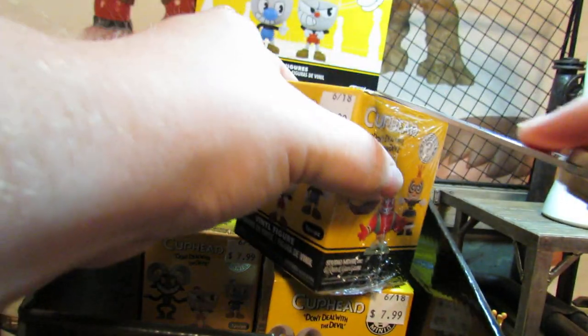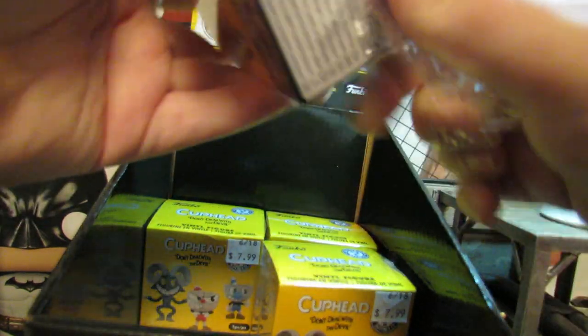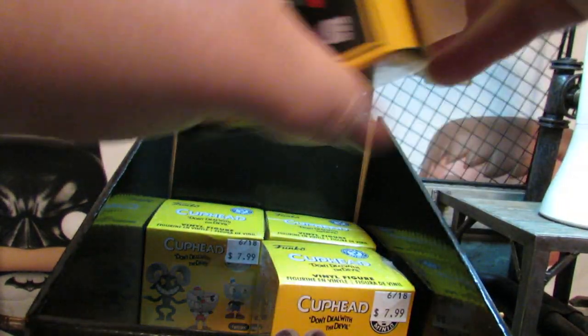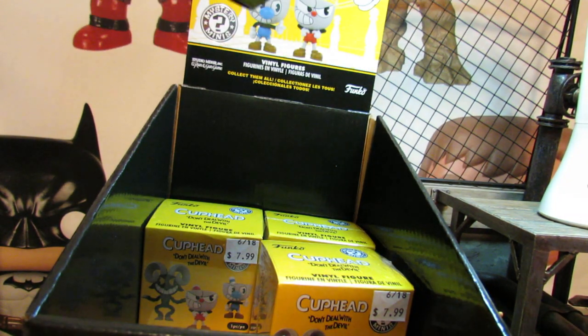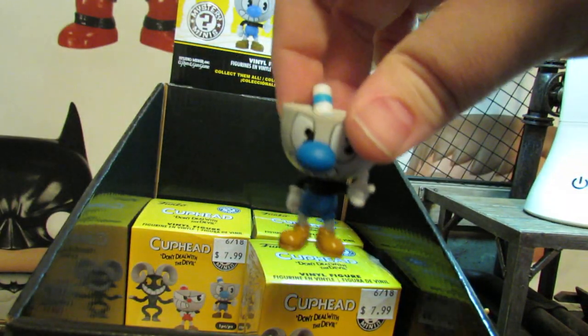This one feels really light, even lighter than the Bee. Maybe it's a Cuphead — probably a Mugman since he's 1 in 6. There's definitely a straw on top. Yeah, it's a Mugman. We got a Mugman.